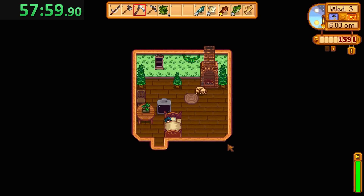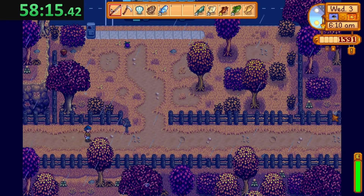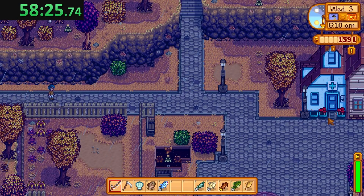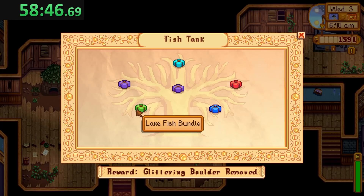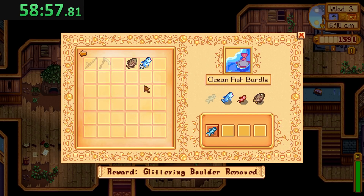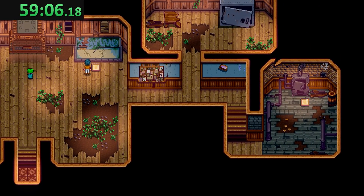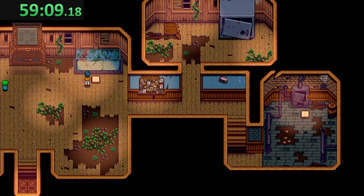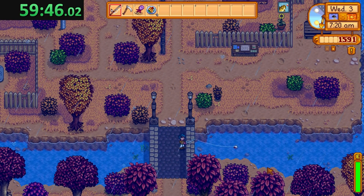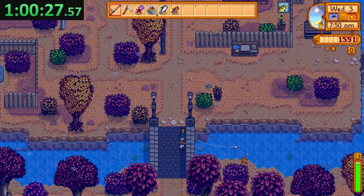We're going to move to the ocean at 4 p.m. on that rainy day and fish for the eel and the red snapper. Hopefully we can also get the tiger trout in the river until 4 p.m., and then we need a bream at night. It is officially fall - now we're just waiting for rain. Got all our to-be-donated items - let's go straight to the community center. A hazelnut and a plum both at the bus stop - where was that in my crafts room speedrun? Fall fishing is very luck dependent because there's a lot of assorted ones you need to find.